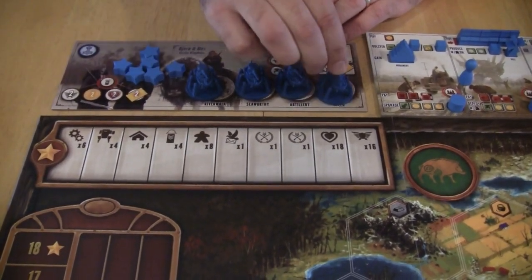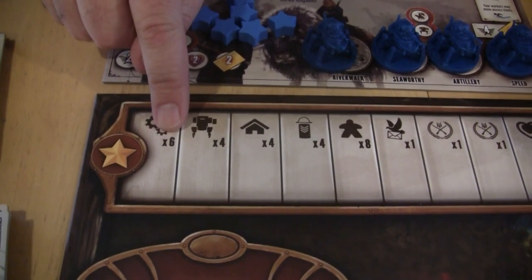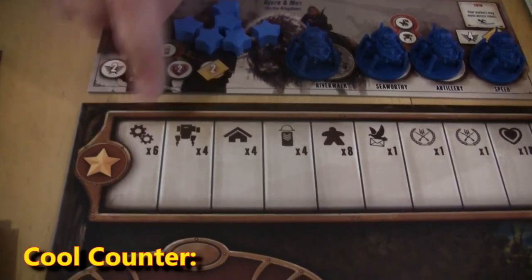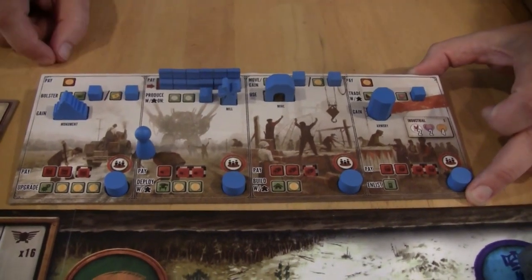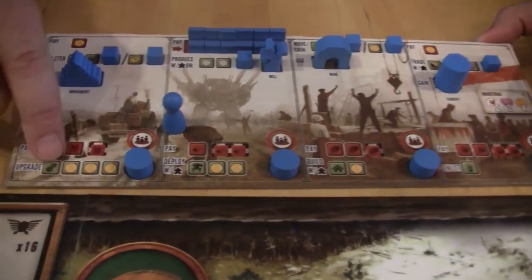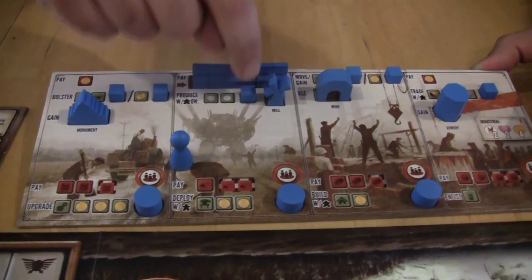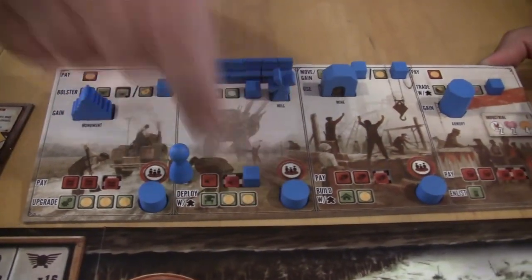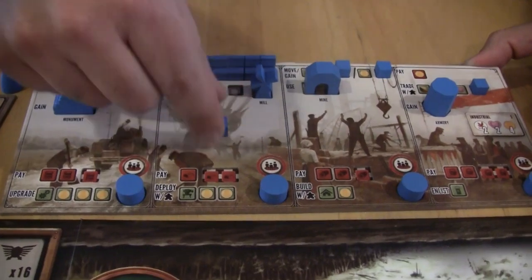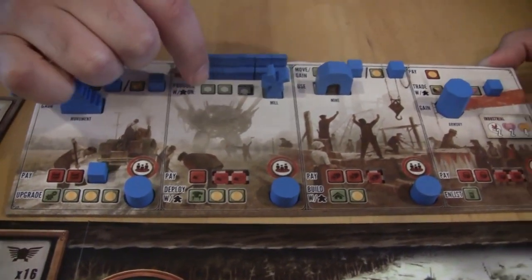The first achievement is upgrades — you've got six upgrades, and this is one of the coolest aspects of the game. On your player mat you have these little cubes set in insets. There's an upgrade action that costs three oil, so once you have three oil you can upgrade: take one of those cubes from the top area and place it down below in a sunken area. This reduces future costs — for example, your next upgrade might only cost two oil, and producing might cover more territories.